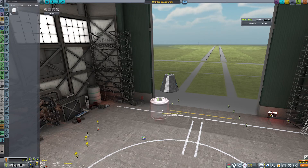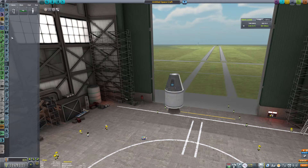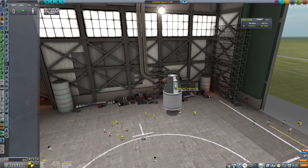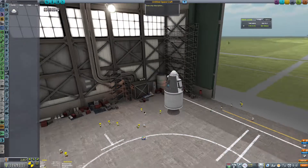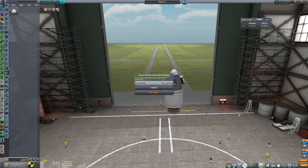We're going to basically use the only parts we have available: the capsule, the solid rocket booster, and some parachutes. This might not seem like much, and absolutely you could bootleg this so that you just stack solid rocket boosters on top of solid rocket boosters and go for it — but we're not going to do that. So we're going to name this series of rockets The Plunk.